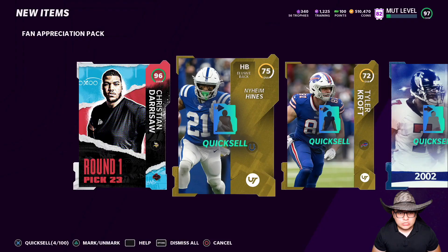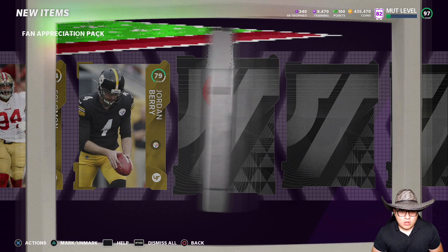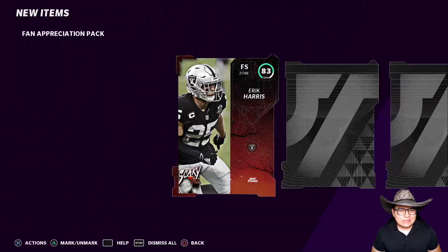I'm gonna go ahead and quick sell these dudes. Let me see how much this 96 overall is going for before I quick sell them. Let's open up another one. That first one gave us a 96 overall — not sure if that's good. I mean 96 overall is good, but it's not a 99. 91 Shazier, that was pretty good back in the day but not anymore, and then a 92 overall and an 89 overall, so this one was not good.